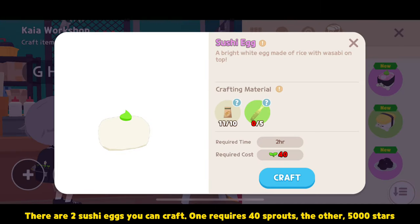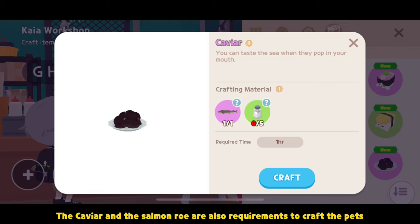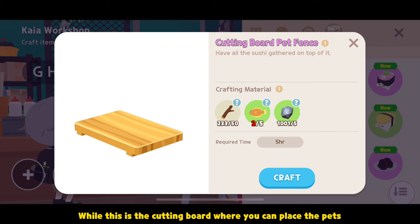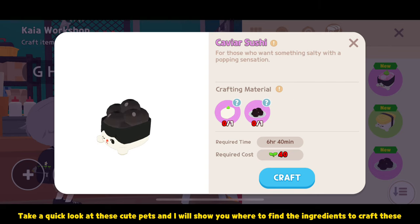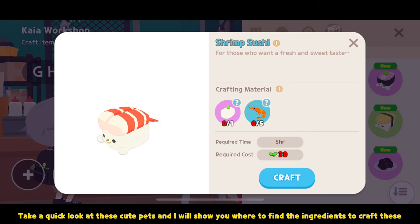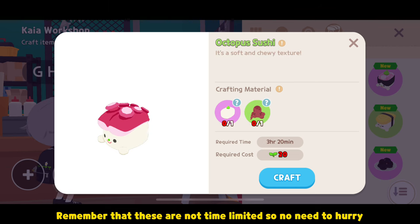There are two sushi eggs you can craft. One requires 40 sprouts, the other 5,000 stars. Just choose the one you can afford — there's no difference. The Caviar and the Salmon Roll are also requirements to craft the pets. This is the cutting board where you can place the pets. Take a quick look at these cute pets. Remember that these are not time-limited, so no need to hurry.